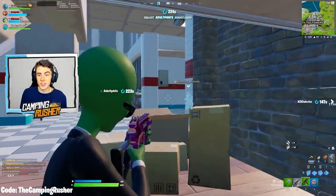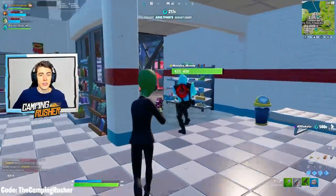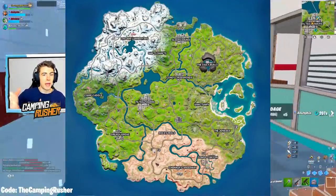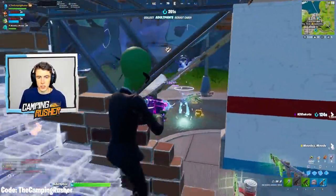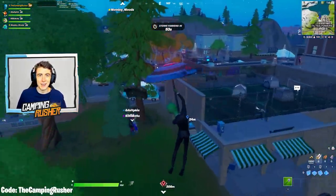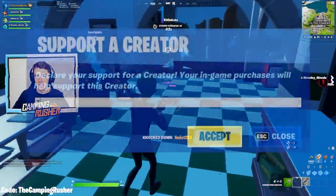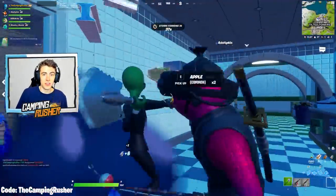Epic Games this season — and the last few seasons — have been listening to us like no other company ever has. Here's another example: Epic changed the snow to stop melting at this stage in 19.1. They had planned to melt all of the snow over the next couple of weeks, leaving maybe just a little on the tallest mountains in the top left quadrant. But the community didn't want that, and they delivered. The map looks gorgeous as is — a little bit of snow, a little bit of desert, and then a big green area. I think it just segments them out well.